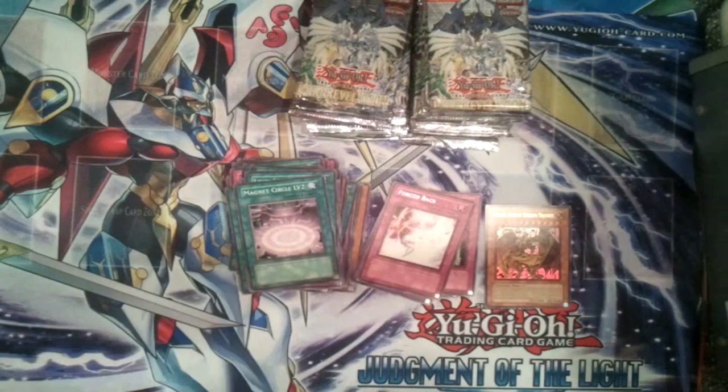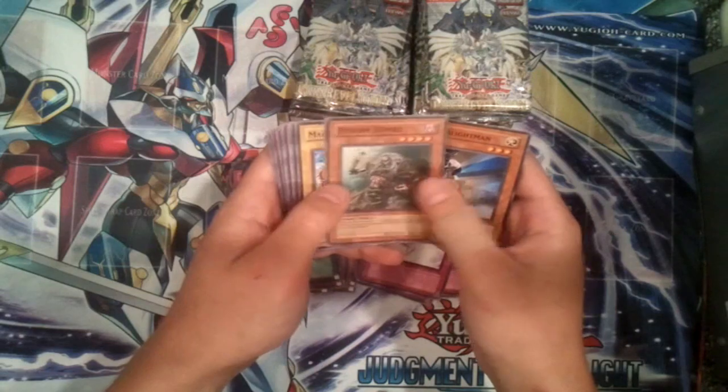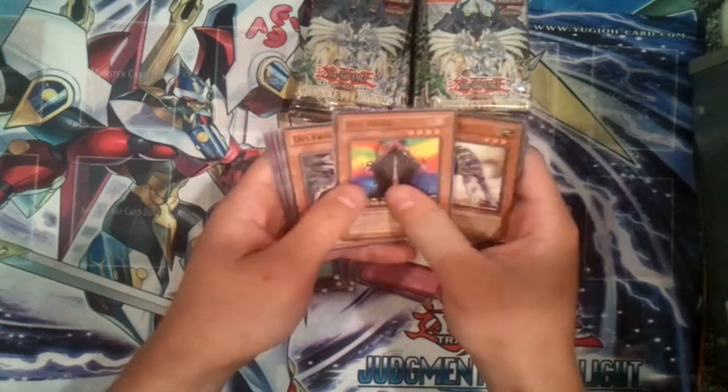I think you can pull different cards from the two different packs but I don't remember exactly how it works. Searchlight Man, Reborn Zombie, Mad Lobster, Guard Dog, DD Guide.